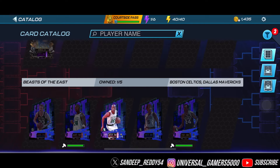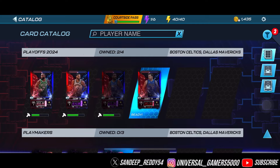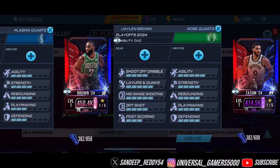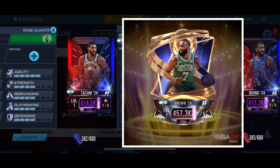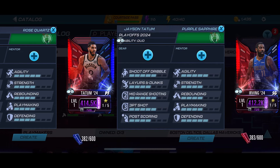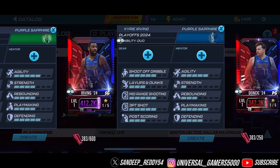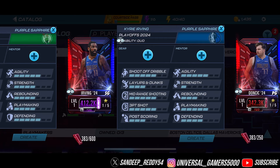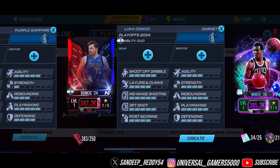Let's filter the catalog to Celtics and Mavs and go to the playoffs section. In the playoffs 24 section, you can see JLM Brown will be converted into a Finals JLM Brown. We've also got Jason Tatum featured in the playoffs team, along with Kyrie and Luka. All four of these cards will be converted into Finals cards.